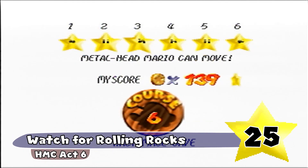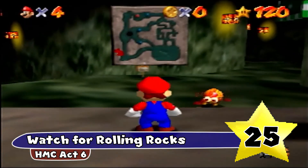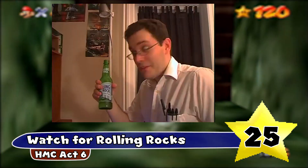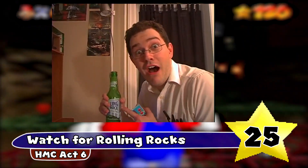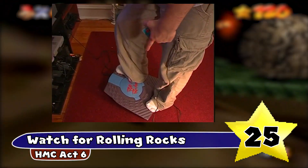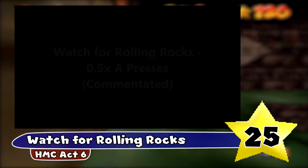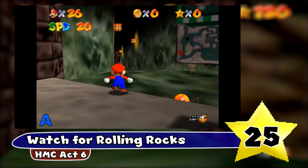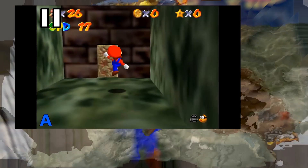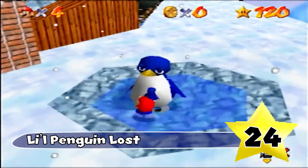Watch for Rollin' Rocks — obviously the alliteration with Rollin' Rocks, and this makes me think of the AVGN episode. Also, the pannenkoek2012 video of Watch for Rollin' Rocks in half an A press is so iconic — Watch for Rollin' Rocks in 0.5 A presses. Lil Penguin Lost — I really like that they use the term Lil, and obviously there's alliteration in here. Chip Off Womp's Block — this is a play on words for the phrase chip off the old block, and I just think it's a really clever name.